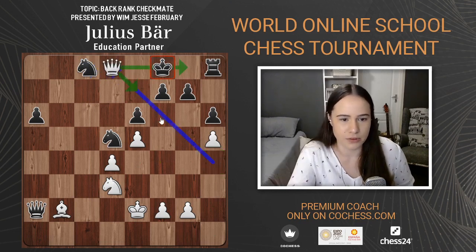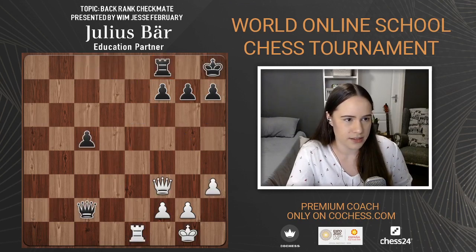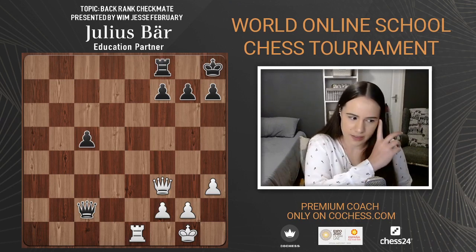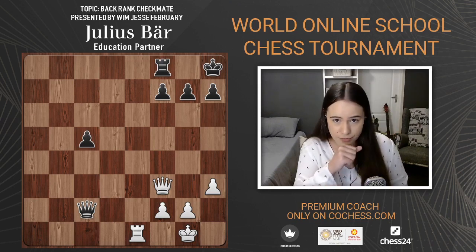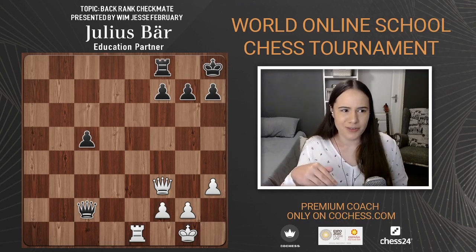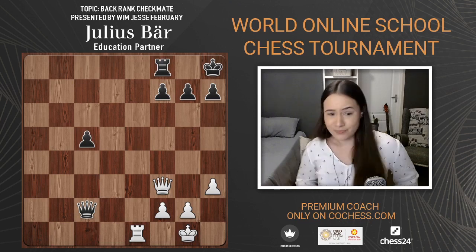We're going to do a few last tactics to finish off — there are five of them. Hopefully they increase in difficulty. White to move in this position — what to do?